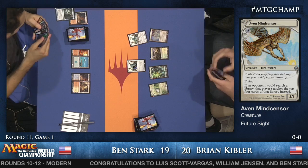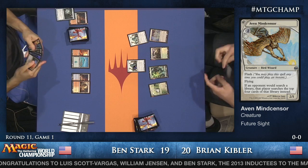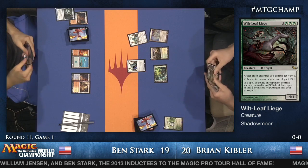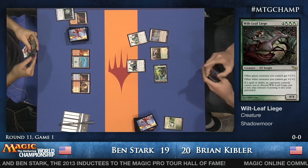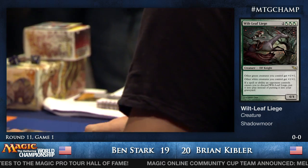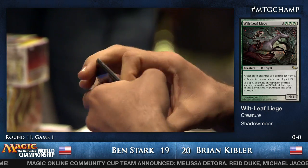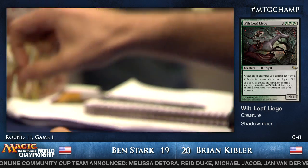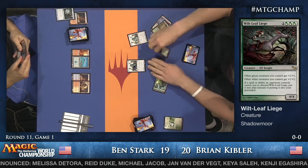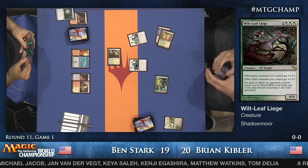We hear Ben getting clarification on Wilt-Leaf Liege. It's the heavy hitter in Brian's deck — all your green creatures get plus one, plus one, all your white creatures get plus one, plus one, and if an opponent makes you discard it, you get to put it into play. That last ability doesn't really apply here. Now they're playing a game of cat and mouse where Kibler doesn't want to put Aven Mindcensor into play and Ben doesn't want to crack his Fetchlands.